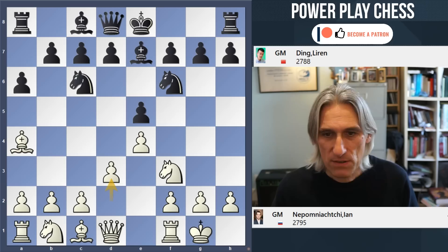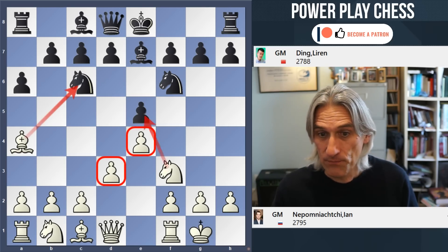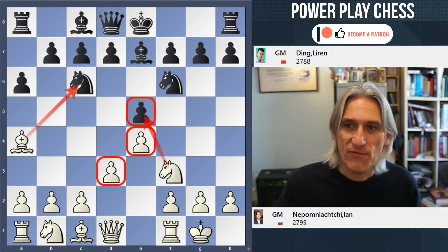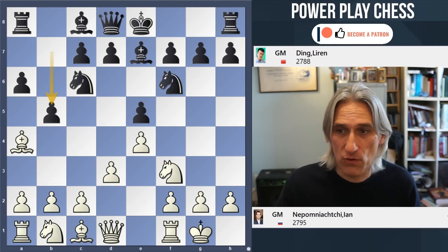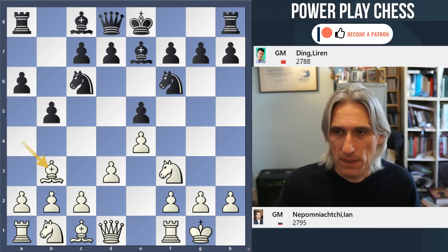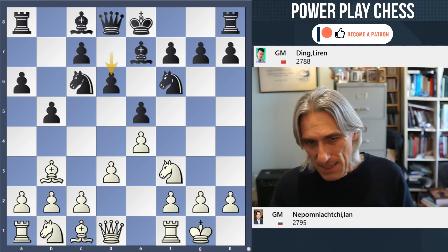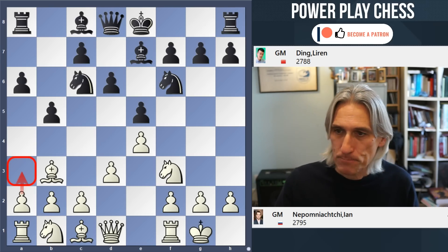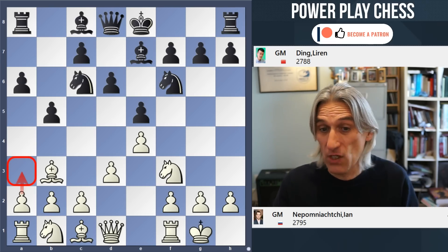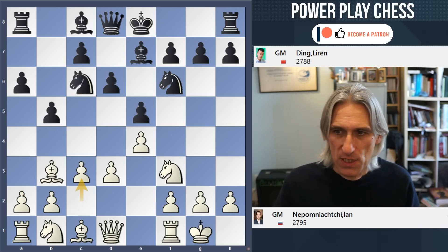The threat now, because this pawn is defended on e4, is really to take on c6 and then e5. So black has to do something about that. b5 knocks back the bishop, and d6 stabilises the centre. Now Nepo in the past has mainly played a3 — I should say both players have a lot of experience in this position.